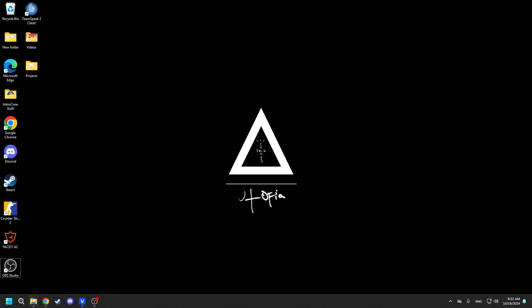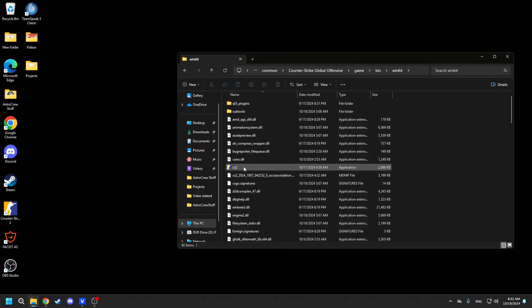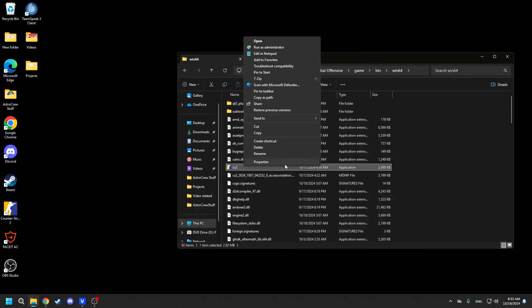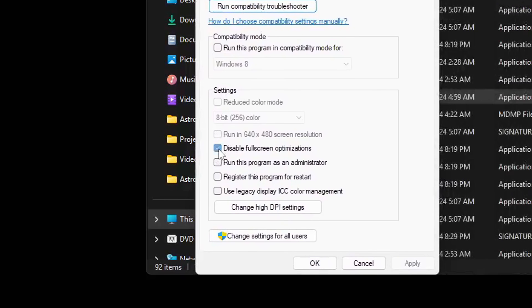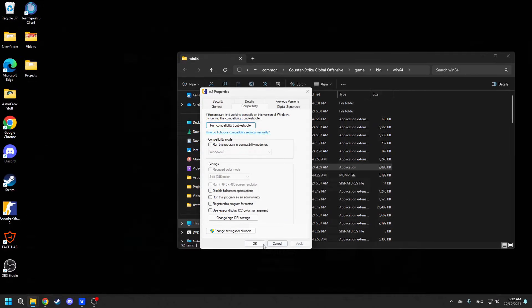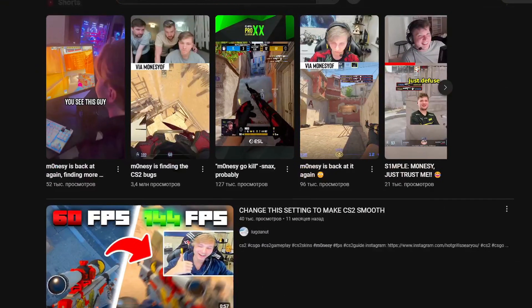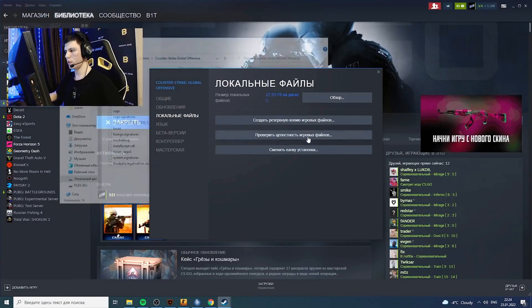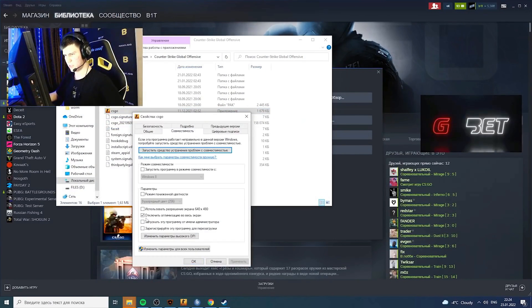Hey everyone, it's Astro. Today we're going to talk about an interesting setting: disabling full screen optimizations. You've probably heard about it before, but in this video I'll explain how it actually works and answer the big question — should you enable or disable it? There is already a lot of content on this topic, especially from pro players. Most of them recommend turning this setting on, but they don't really explain why, so here I am. I want to dive into this in more detail and break it down for you as simply as possible.